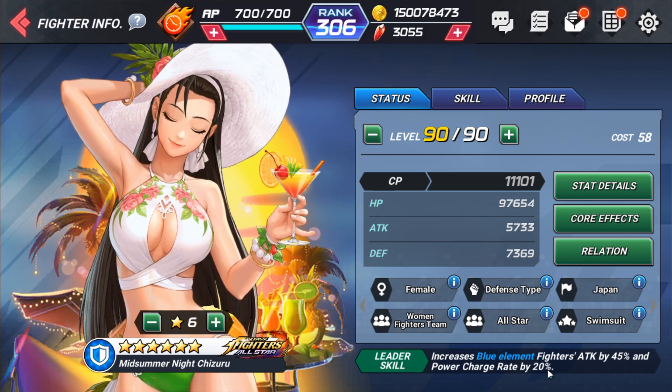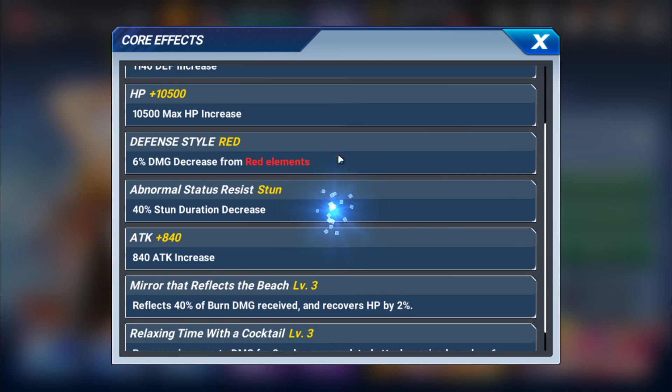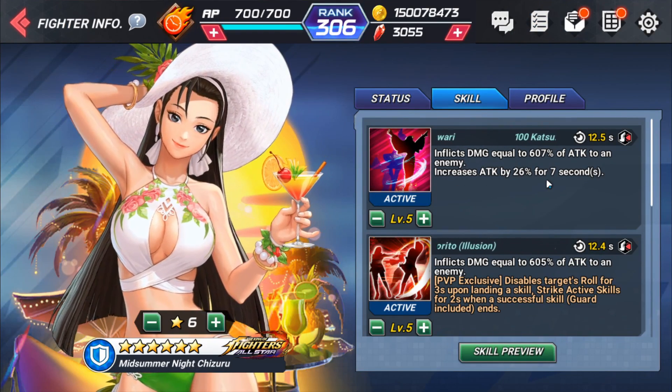That power charge rate is really going to help build up your PG gain so you can use ultimate skills. Her core effect includes 12% blast skill damage increase, 6% damage decrease from red elements, reflects 40% of burn damage received, recovers HP by 2%, and becomes immune to damage for two seconds when accumulated attack received reaches six times, then freezes the target for two seconds — crowd control on a 20-second cooldown.